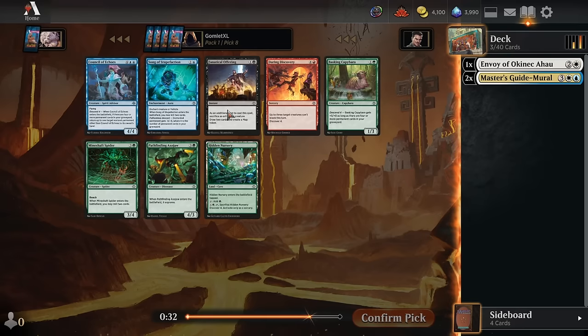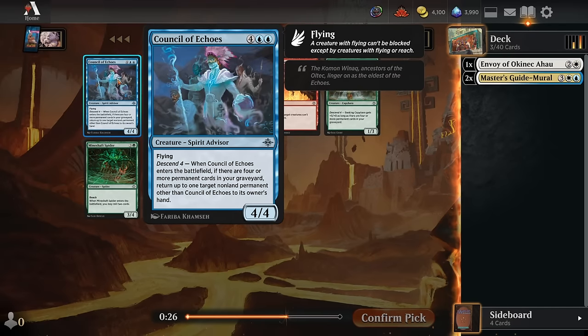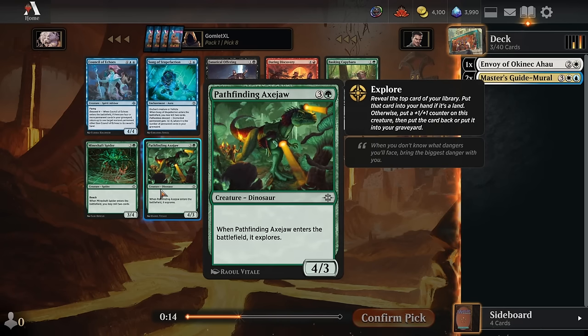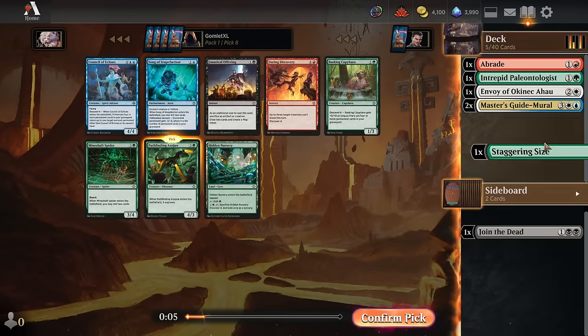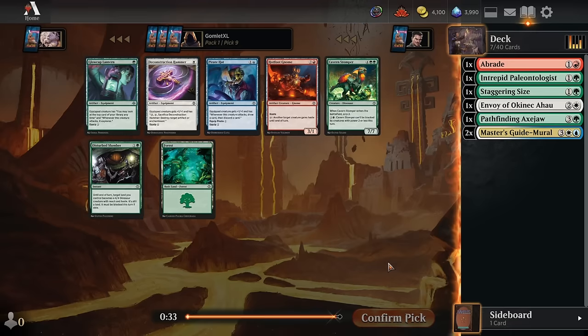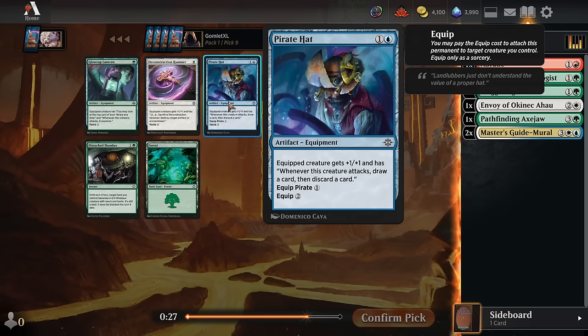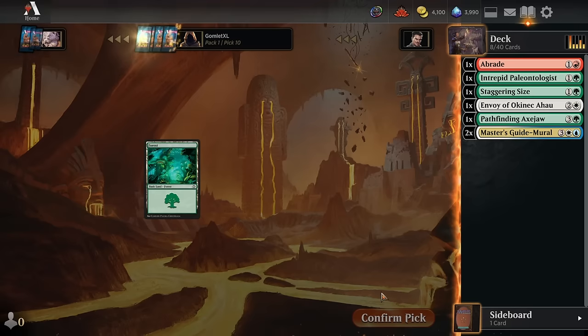Blue and white are pretty dry. I don't think Song of Stupefaction is particularly good, and Council of Echoes is a lot of mana. I'm actually going to take our first dinosaur — the Pathfinding Axe Draw — as it's just straight up the best card in the pack. I guess we'll have the backup plan still in our heads. We are kind of equally deep into green-red dinos and blue-white craft now.